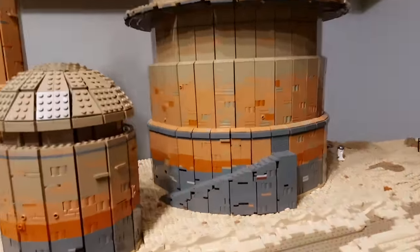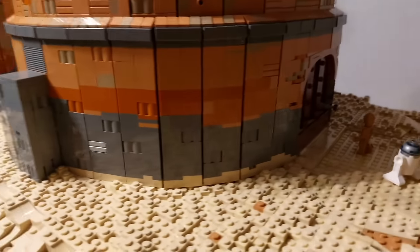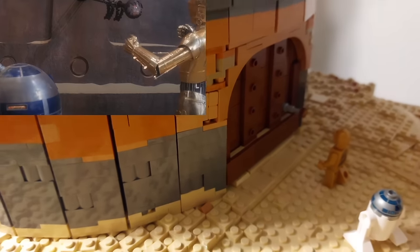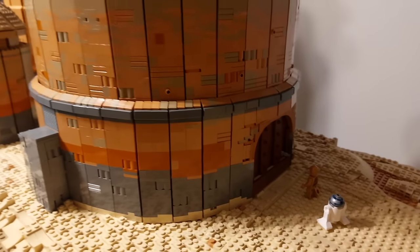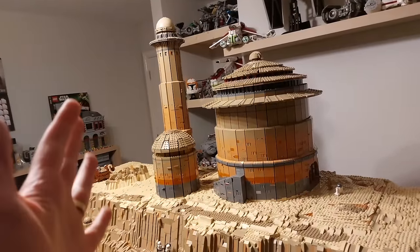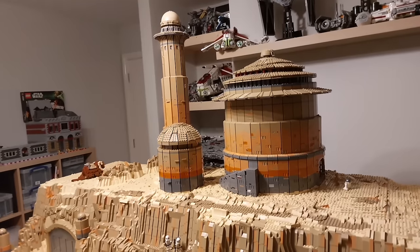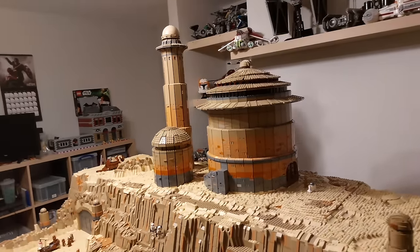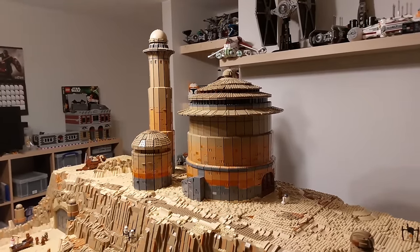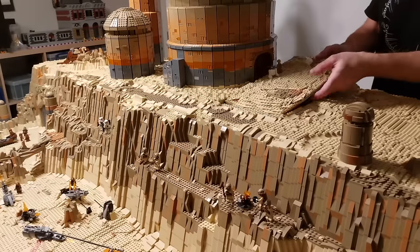I tried to get all of the details in, like the steps that curl around to the side. Even on the front you'll see the sand detail on top of the brown part of the door, as you would have seen in Return of the Jedi. I wanted to try to get as much attention to detail as possible. The scale is obviously not accurate — it would probably need to be about five or six times bigger to be accurate to the films — but overall that image is just so satisfying to look at. Really pleased with the end result. Anyway, that's the outside; let's turn our attention to the inside.